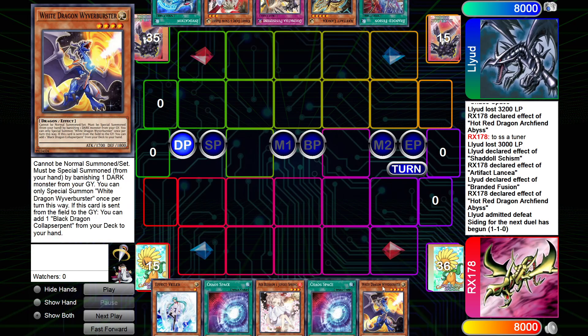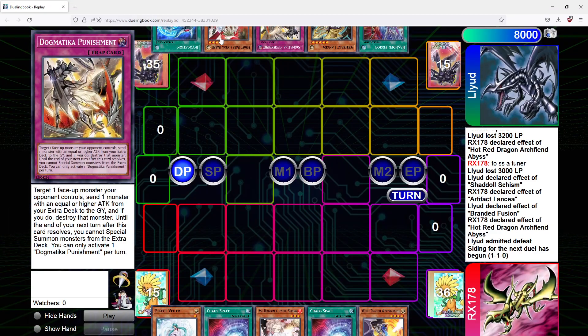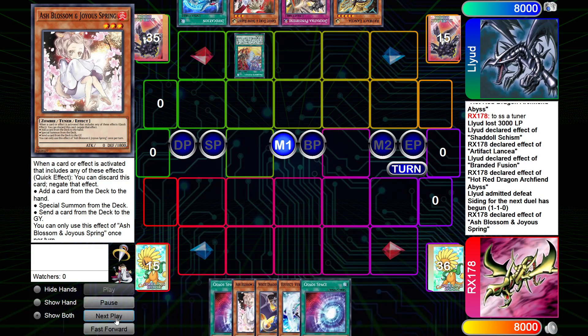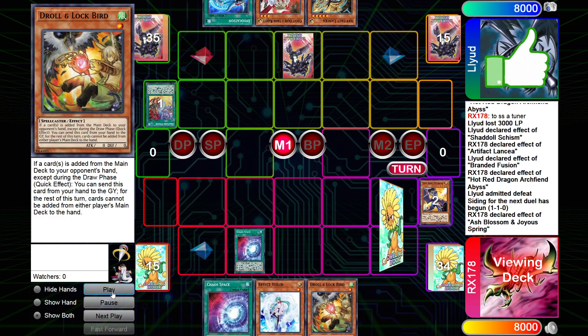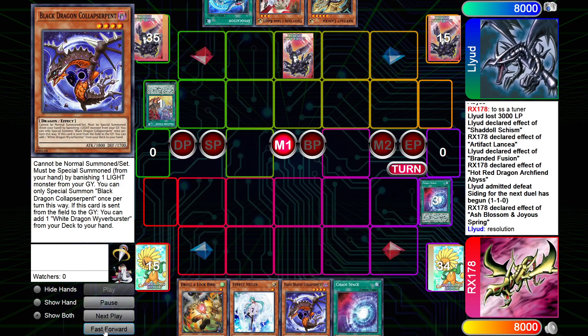Opponent has Branded Infusion, Lancia, Punishment, Ogre, and Invocation. He goes first, Branded Infusion — we Ash that. He sets Punishment, pass. Then I try to roll for turn. We go Chaos Space, discard that for black — it's really the only play I can make. On reds we get Lancia, then we pass turn.